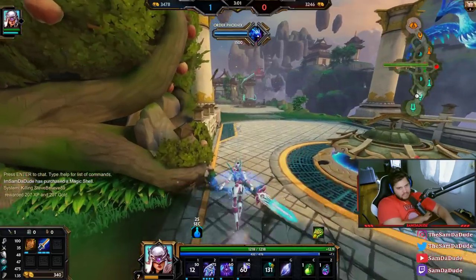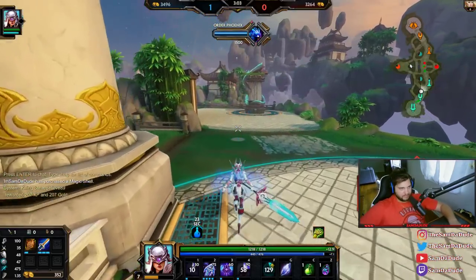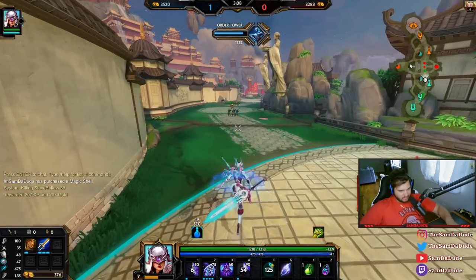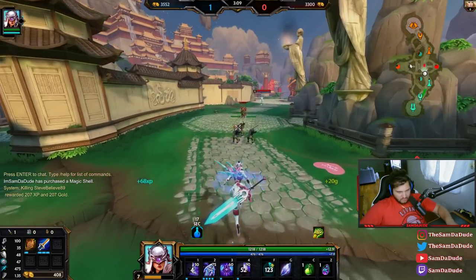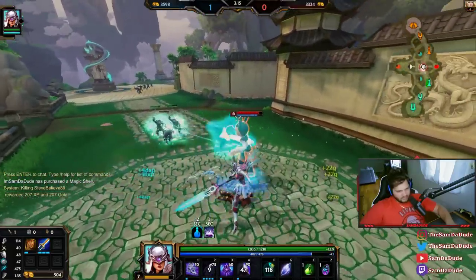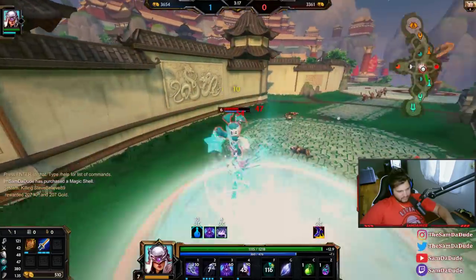I got Golden Blade because obviously I need a little bit of help with clearing. How did I just get a kill and I'm only 200 gold ahead? I thought I got two buffs, but I only got one — that's why I'm not as far ahead.